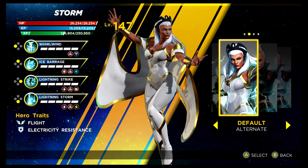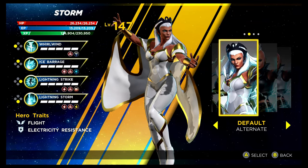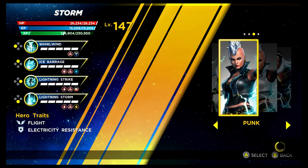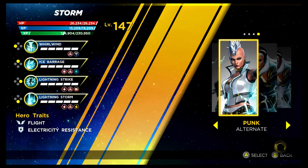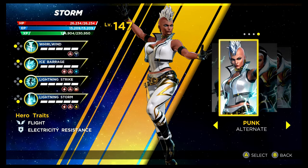Storm is next with an absolutely awesome costume, unlocked via the Superior Story Mode. This reminds me of the 80s look for Storm — I really like it. Then we've got the punk look, unlocked via the Shield Depot. I probably prefer the recolouring of her base costume. Here's the recolouring of the punk one as well — I don't think I'm too keen on it to be honest. I far prefer the first one we looked at.